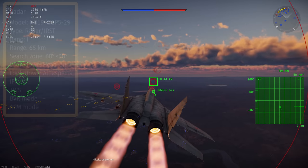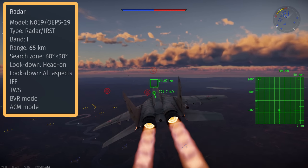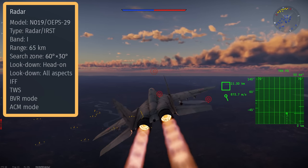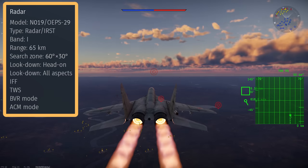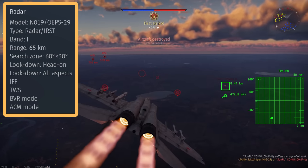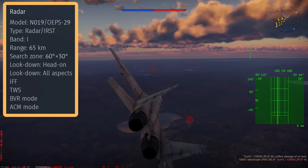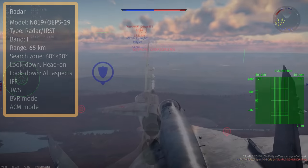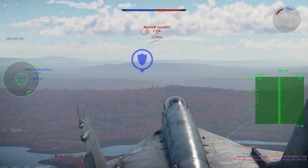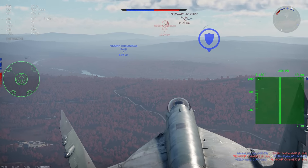The MiG-29 is fitted with the N019 radar, as well as an IRST mounted just above the nose. You can use the IRST to slave the infrared-seeking missiles on the plane, but obviously you cannot use the radar-guided missiles with the IRST. The radar has a standard search function, a pulse Doppler mode, as well as track-while-scan. The head-on mode is best used when enemies are coming straight towards you. For simulator players, we also have an IFF — identify friend and foe — as well as a BVR and air combat manoeuvre mode.